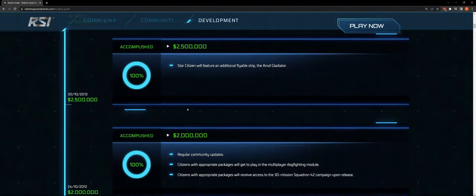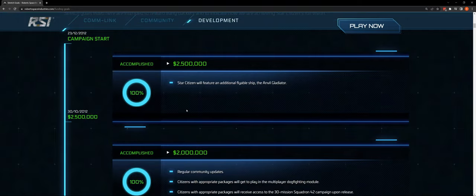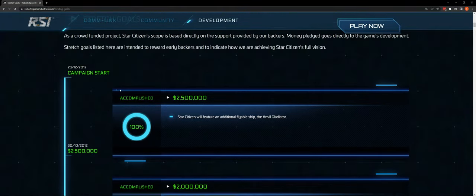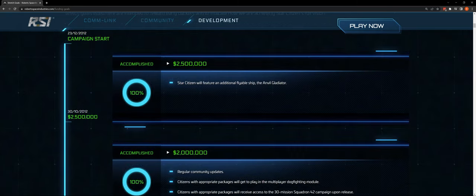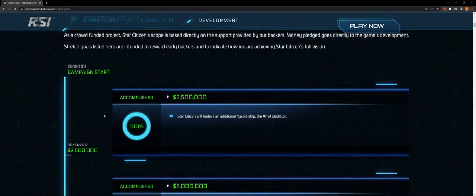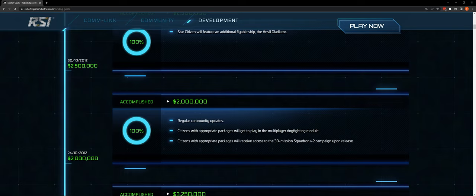At the $2,000,000 mark — regular community updates. You can't say that we don't get those. Citizens with appropriate packages will get to play in the multiplayer dogfighting module, which is multiplayer Arena Commander. I think anyone who has a Star Citizen package can do that.